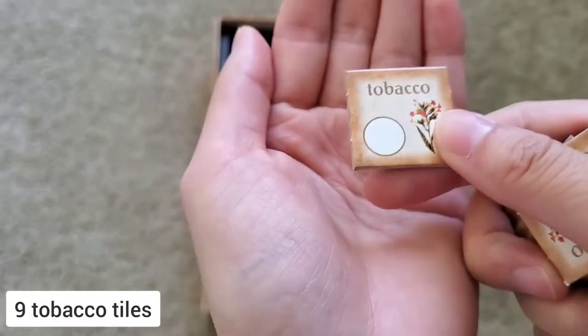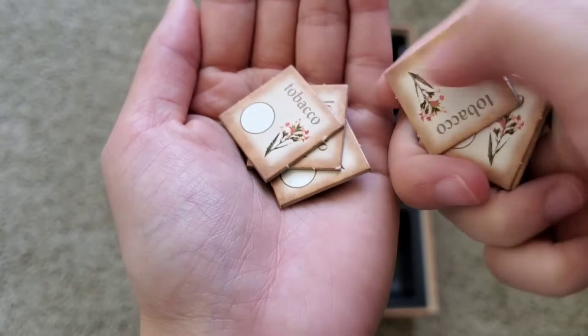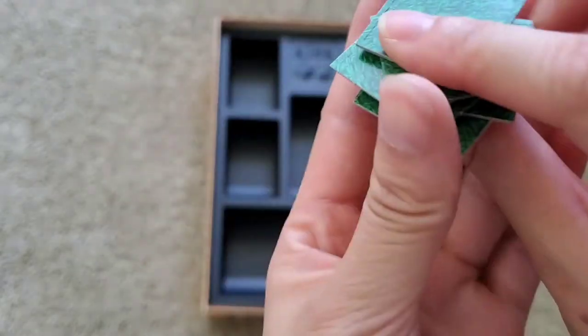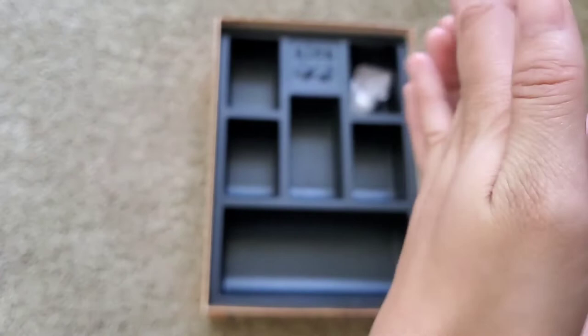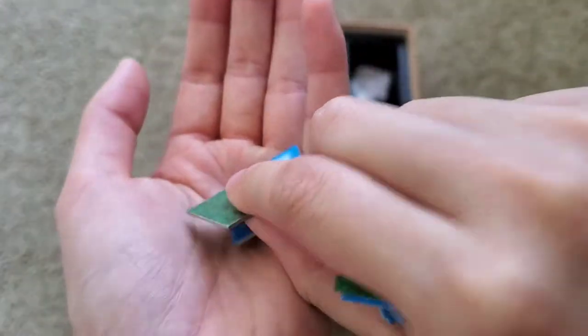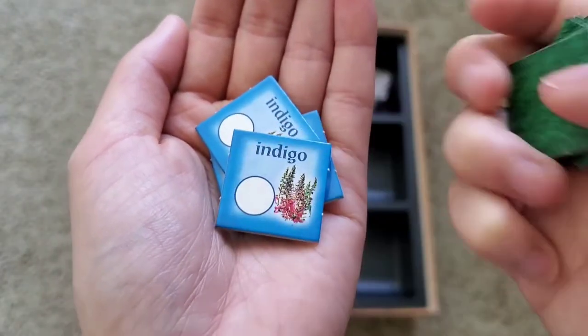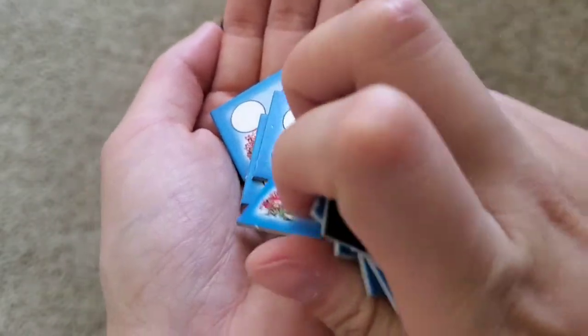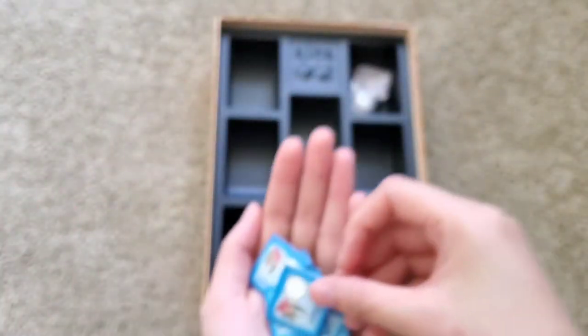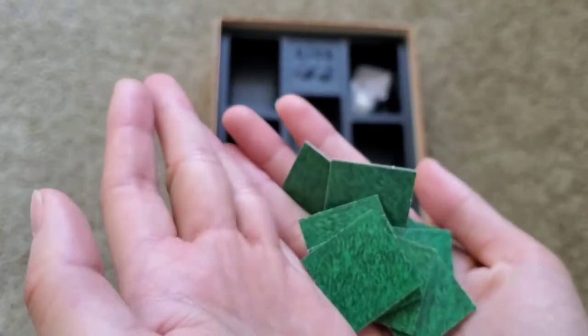And here we have tobacco. One, two, three, four, five, six, seven, eight, nine — nine pieces. Also green on the back. And then we have a lot of indigo. One, two, three, four, five, six, seven, eight, nine, ten, eleven, twelve — so there's twelve of them. It's also green on the back.